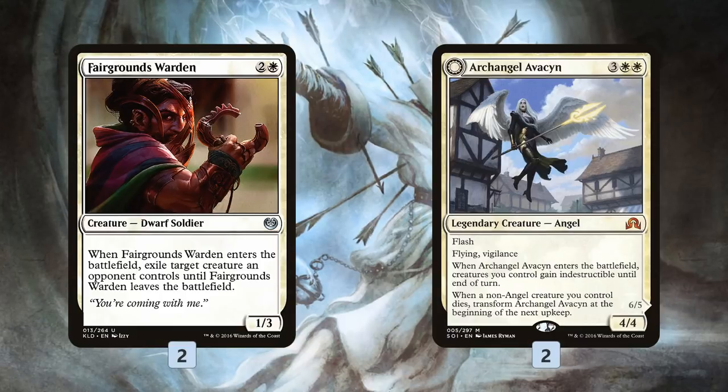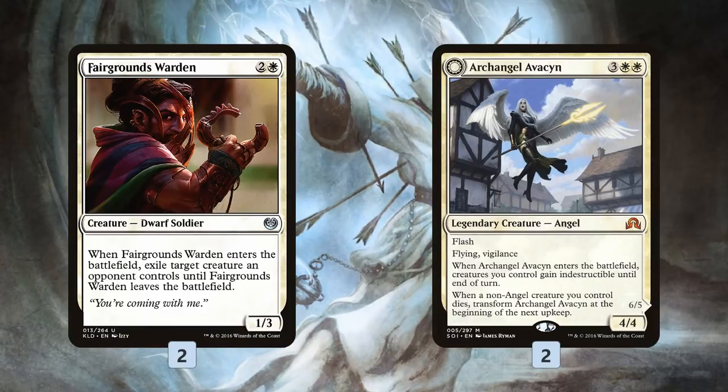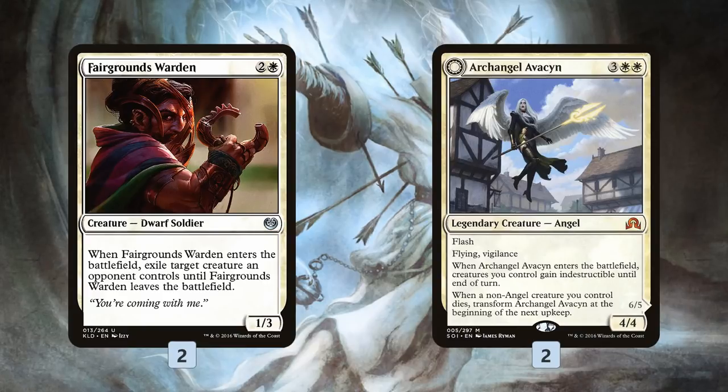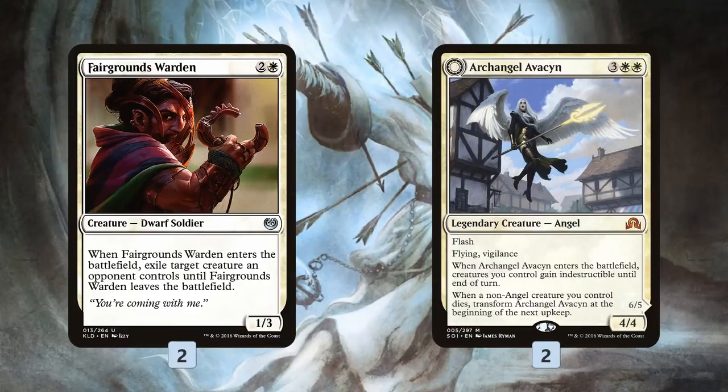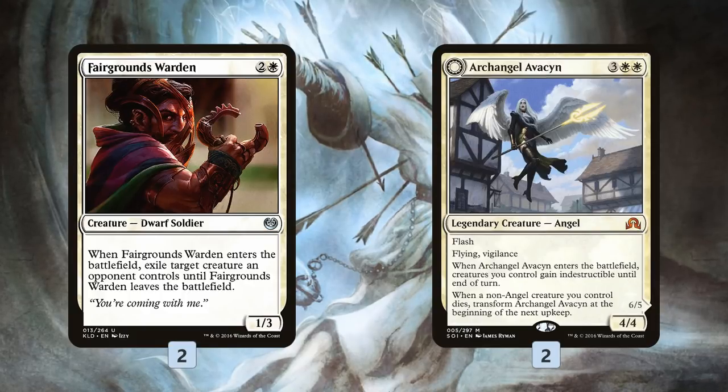Archangel Avacyn is one of the cards that has probably improved the most thanks to the banning of Aetherworks Marvel. Avacyn is super powerful — at various times she's been maybe the best card in Standard. But in a world where Ulamog was coming down on turn 4, playing Archangel Avacyn on turn 5 just wasn't very exciting. Now she comes down, saves our team from a wrath, messes up combat for our opponent, provides a fast clock in the air, and can even flip around and sweep away a board full of zombies.